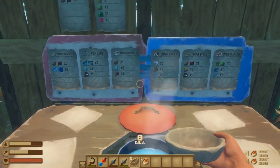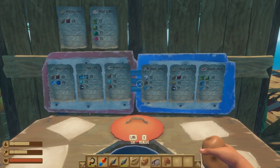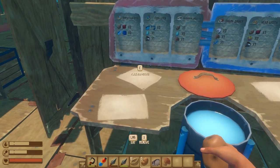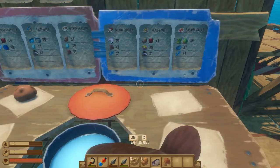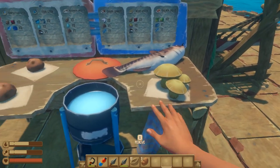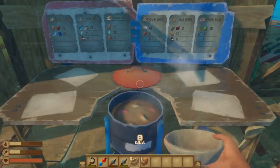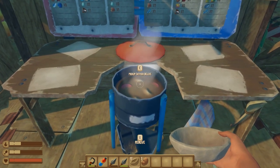The last recipe currently in game that I don't have is catfish deluxe. It requires two potatoes, one raw catfish, and one mushroom. Put those on the table and start cooking. Catfish deluxe takes three minutes and 30 seconds to cook, and you can collect it twice.